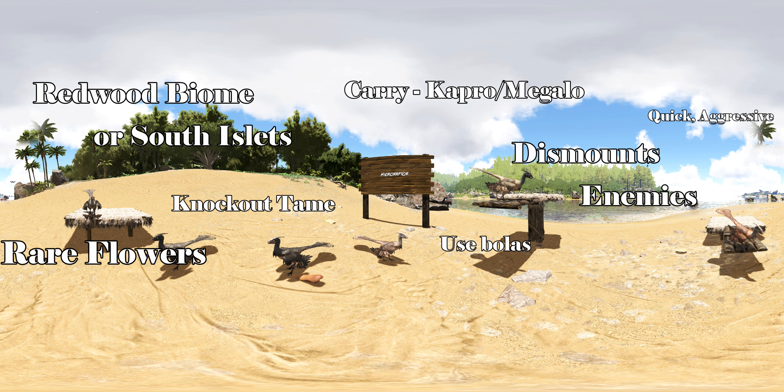You can carry it with a Caprosuchus or Megalosaurus. It's immobilized by bolas, bear traps, and plant species Y. It is tameable via knockout and its preferred food is the rare flower. It does not have a preferred kibble.